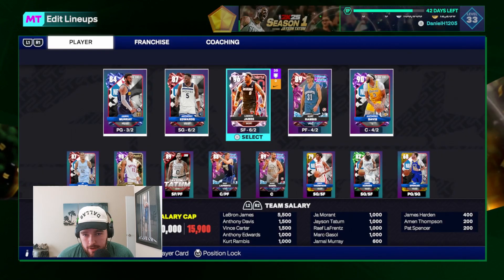LeBron with an incredible block — just swatting ML Carr or Raja Bell, a nasty play by LeBron James. Noticing auto subs are on in Daniel's settings, which is not ideal, but we work with what we have. LeBron wide open for a three — greens it! Showing off that silver limitless range. Finishes through contact again inside — nine points, one rebound, one assist. LeBron contesting KD on a fade on defense as well. Super solid first quarter despite the struggles.